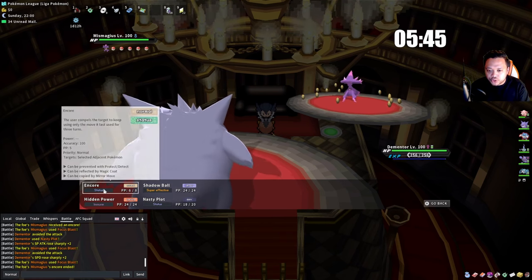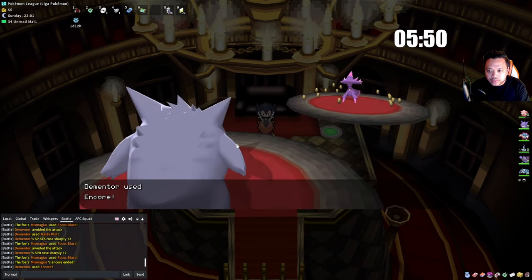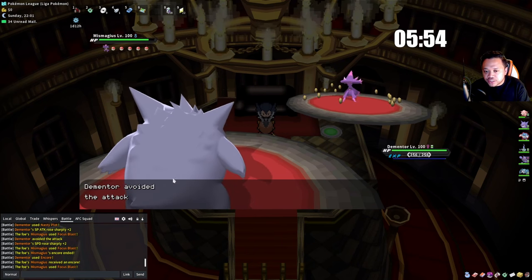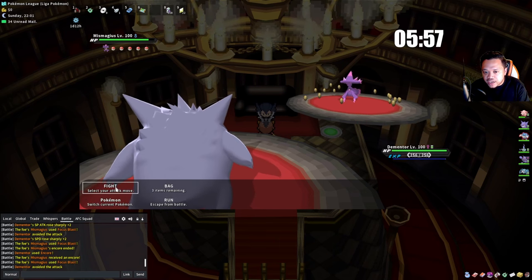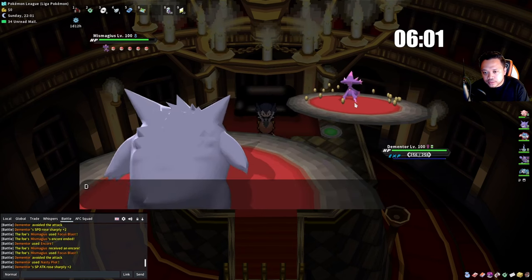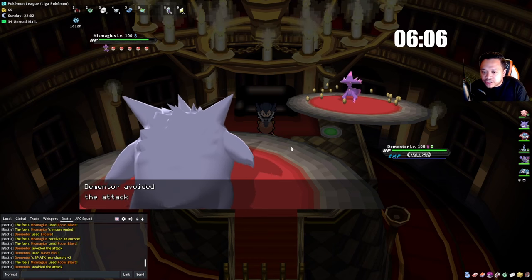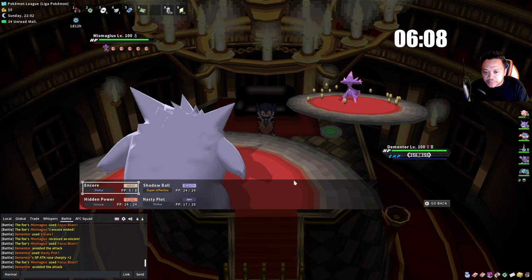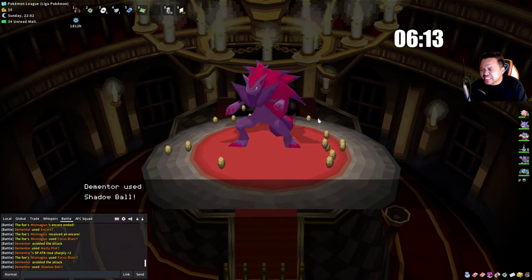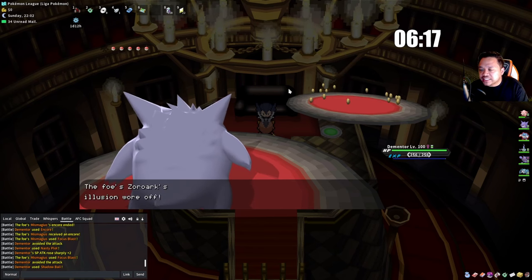He shouldn't have any Focus Blasts anymore. Now we go for the Nasty Plot and he's probably going to Struggle — they're not PP maxed. We go in for the kill, and it is indeed Zoroark because I don't think Mismagius gets Focus Blast. Drapion comes in — I Nasty Plot up again, then go for Hidden Power which should knock him out.